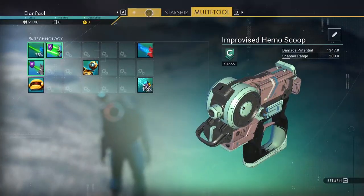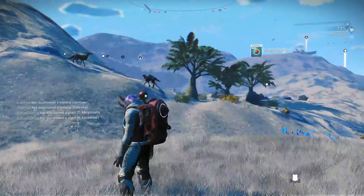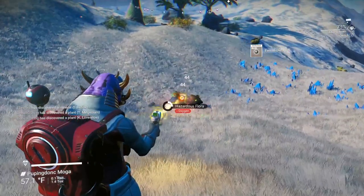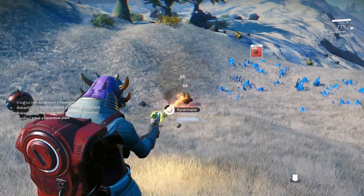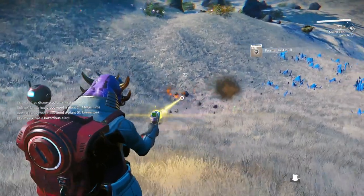Let's see how we did — we're up to 278 and we've got some pure ferrite coming in. We definitely need carbon as we go. I don't want that guy attacking me. You're going to spend a lot of time mining on this planet, so keep that in mind.